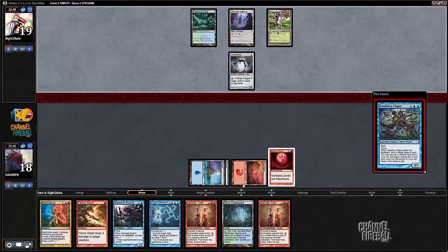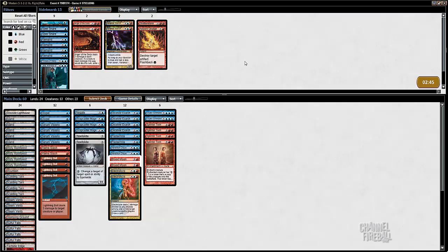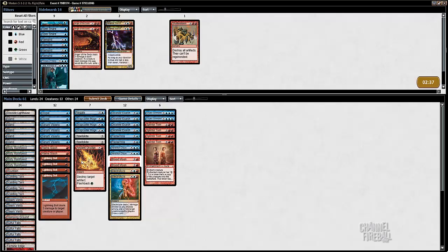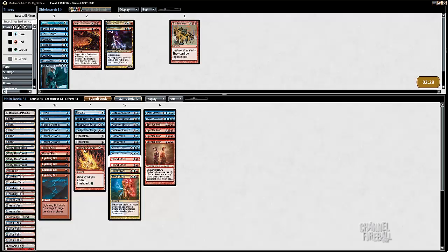Yeah, so now — I know you guys might have wanted a few more interactive games, but this is what Infect gets, man. Stuff like this happens. All right, so I think I do bring in the one Ancient Grudge. Flame Slash is good against his Spellskite, but Ancient Grudge is also strong, because not only does it kill Linvala/Nexus, but it kills the Spellskite.